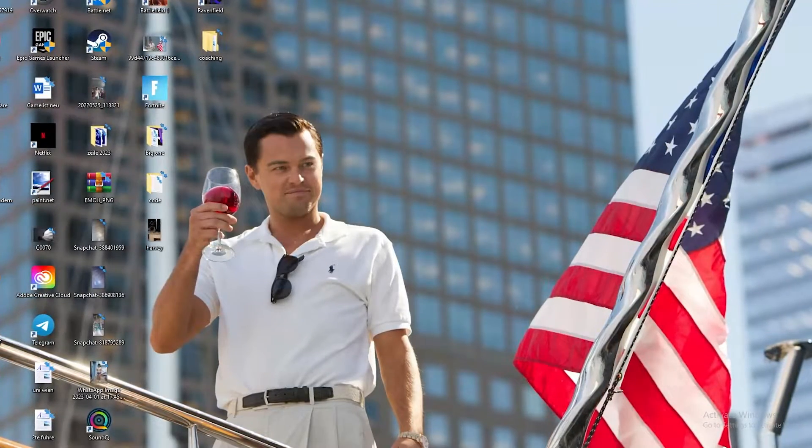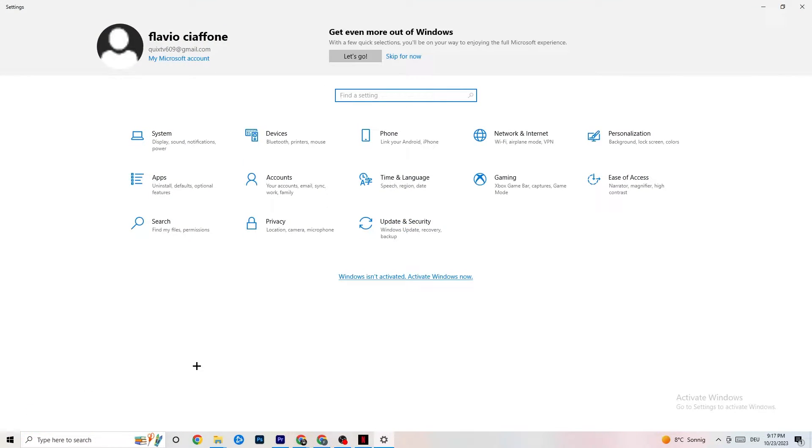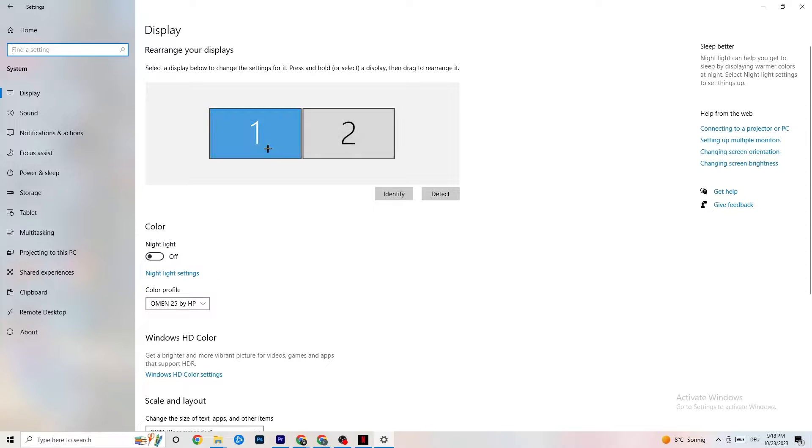The first thing I want you to do if your game freezes, has FPS drops, or stutters — navigate to the bottom left corner of your screen, click the Windows symbol, hit Settings, go to System. First, identify which monitor is your main one. Click Identify and select the main monitor. Under Scale and Layout, change the size of text, apps, and other items to 100% as recommended. Then go to Display Resolution and match it to your in-game resolution — for example, 1920 by 1080. Afterwards go to Storage.